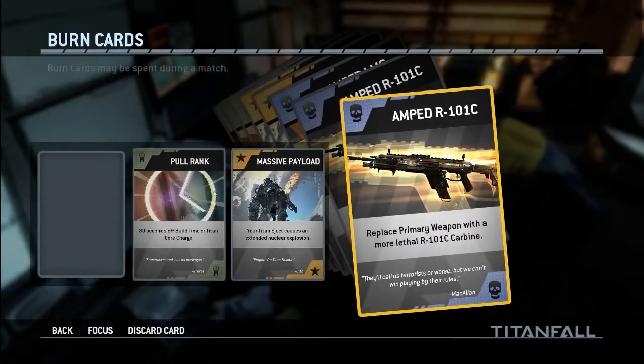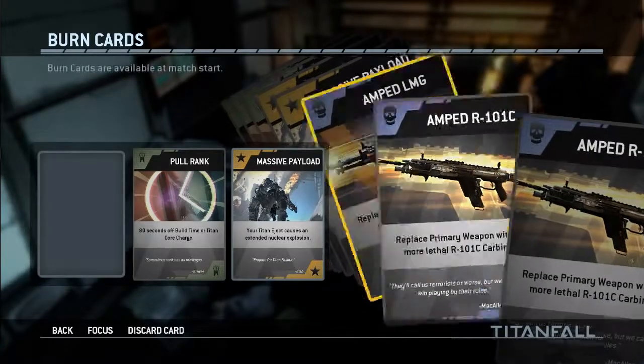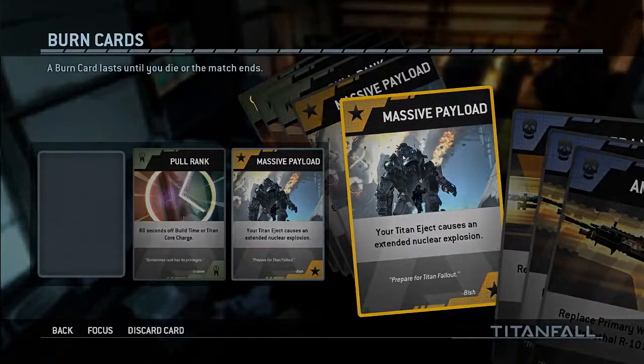You kind of don't want to die when you have a burn card enabled because you lose it. For example, there's one burn card called Massive Payload — if I don't get a titan in the life that I have this burn card activated, I'm not going to get that extended nuclear explosion on my titan. So you want to fulfill your burn card before you die; it makes you be a little more cautious about your play style. Now I'm going to show you guys some in-game footage of me using some of the different burn cards.